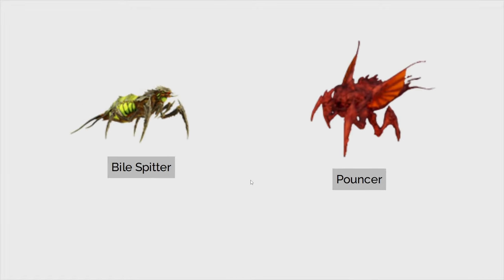Next we have the bio-spitter against the pouncer, also sometimes called the hopper. This one will just hop at you across the map — I've had these guys hop a really long distance at me. Mobility is going to be one of the deciding factors here. While the bio-spitter has a ranged attack, the pouncer being able to launch from across the field is some pretty good mobility. So I'm going to go with the pouncer on this one.